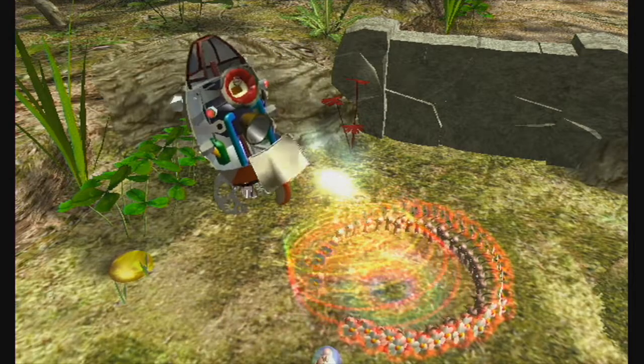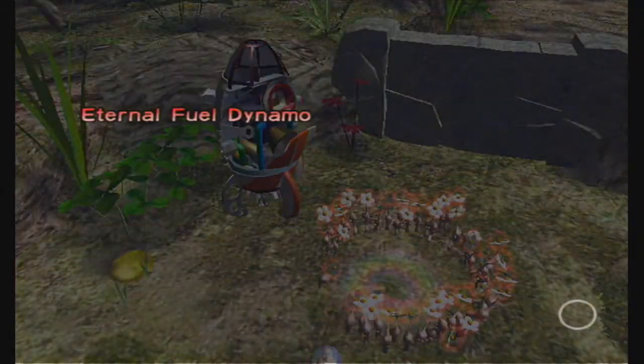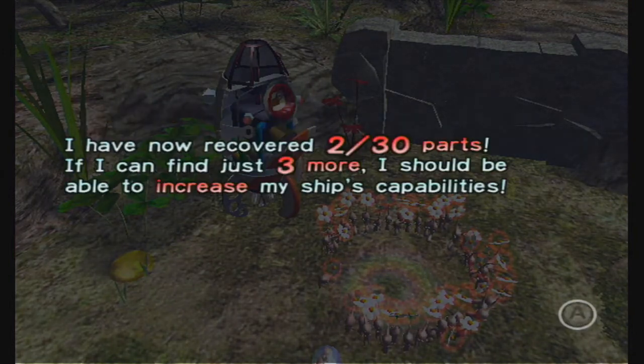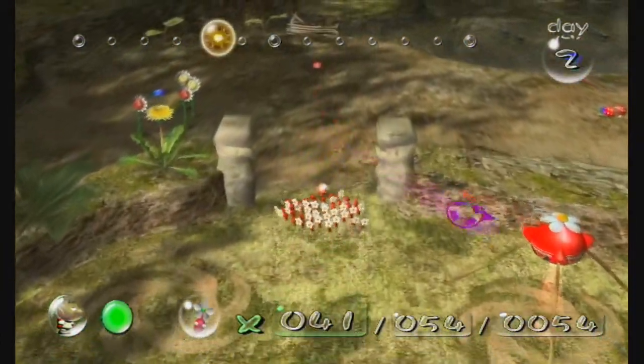There's our second part — the external fuel dynamo. This should light things up and that's two more candles for me. Wait, you have candles? I've recovered two out of thirty ship parts. Why is he keeping candles in there? I don't know. Why do you have candles on your ship anyways? I'm a little curious about that.